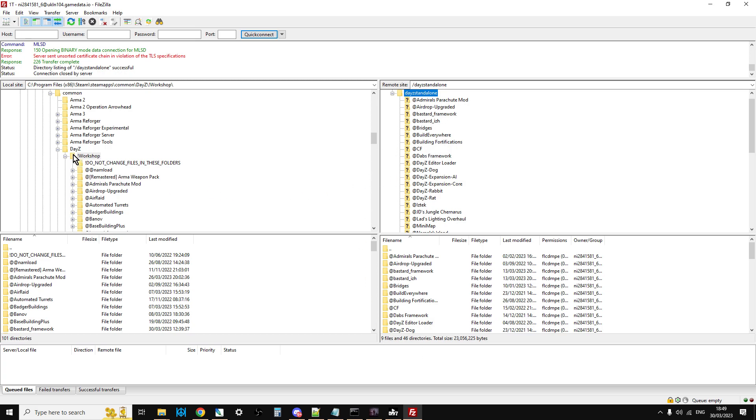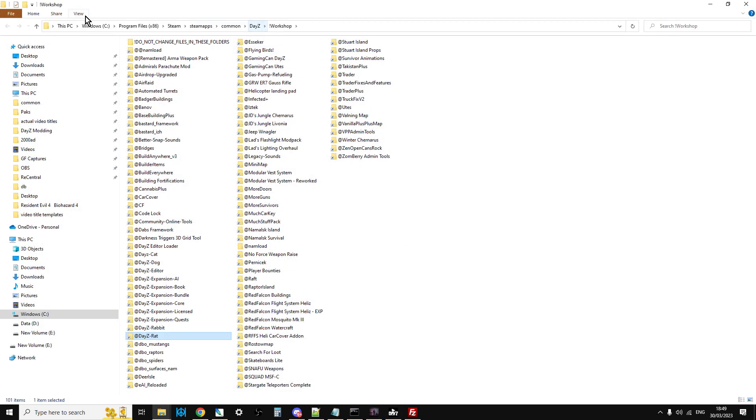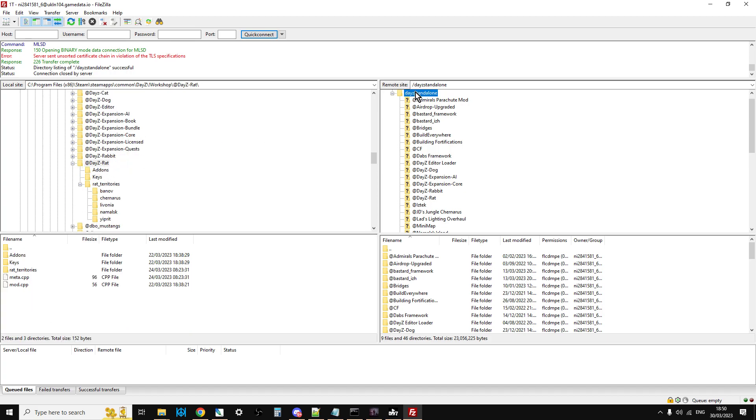On the left is your local PC and on the right is your remote server. Go to your DayZ workshop folder — if you're not sure where it is, go to the launcher, click the three dots on a mod, open folder in Windows Explorer, left-click in the address bar to get the path, right-click copy, go to your FTP program, paste that in and it'll take you straight there. Scroll down, go to DayZ Rat, make sure you're in the root folder of the server, right-click upload and that will upload all the files.